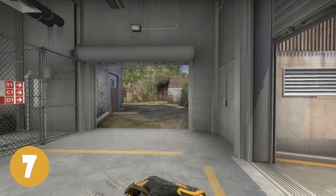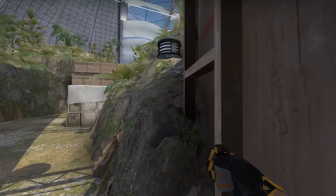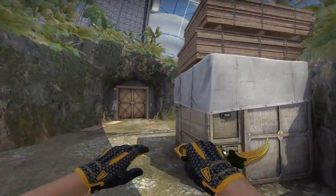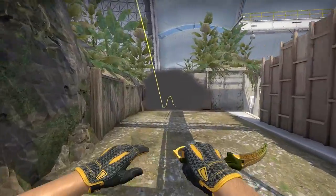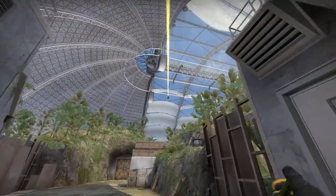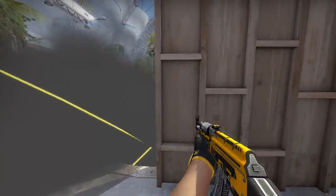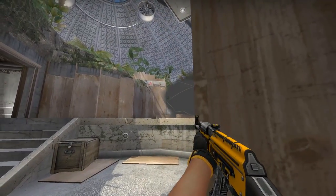7. Here are two good smokes for A long. First one is from the corner of the planks — aim here and throw. Second one is pretty dope. From this corner, find the dot — it has to be this one — run forward and release when your crosshair is outside. Not only does it smoke whatever this is called, but it creates a useful one-way so you can pick off enemies.